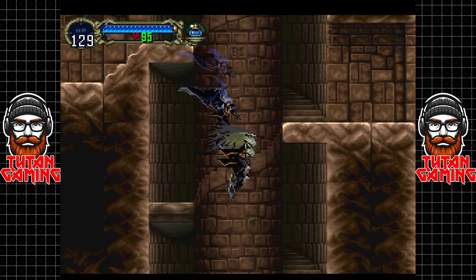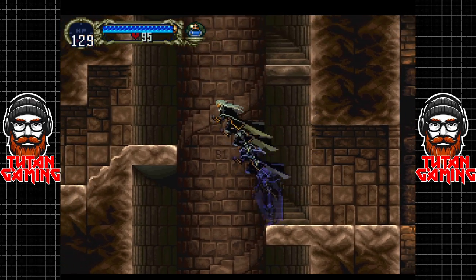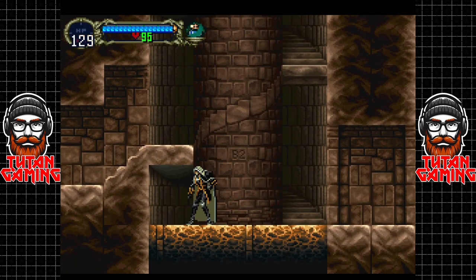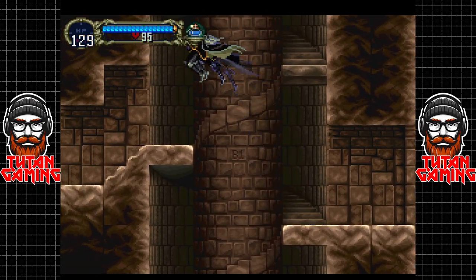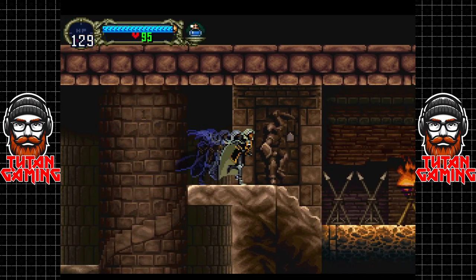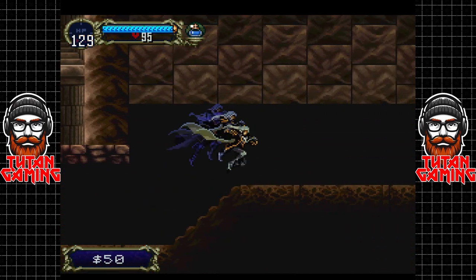Okay so where are we? I think we want to be on the next level above. What we're going to do in the next video — I think it'll probably be a montage — of us just going around the castle picking up some items, because we're almost at the stage now where we can grab loads of stuff, loads of goodies. We are also going to want to pick up the clock item soon.